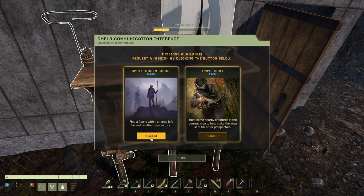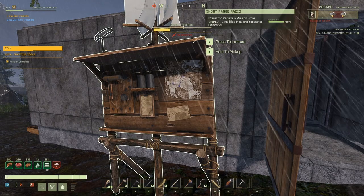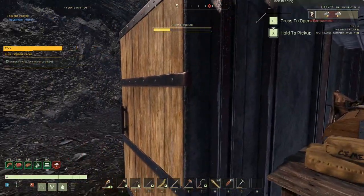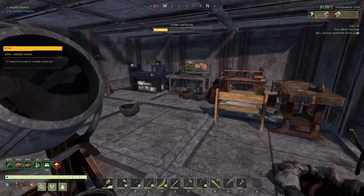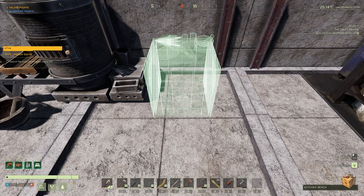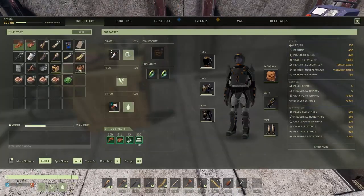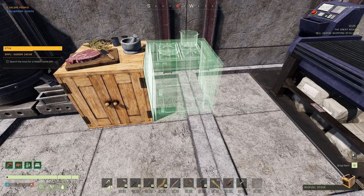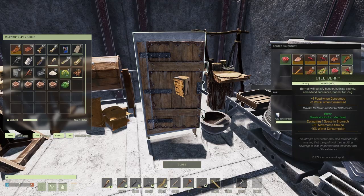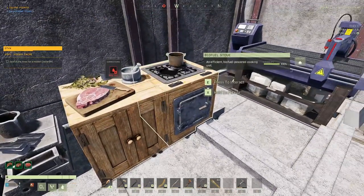Okay, we're going to do a mission here — a hidden cache. It says it's hard but it's not hard at all, to be honest. And the reward is so close to the base. But first, we're going to put the kitchen bench and the biofuel stove in. You can't put down the biofuel stove until you have the kitchen bench built, which I figured out after some Googling.